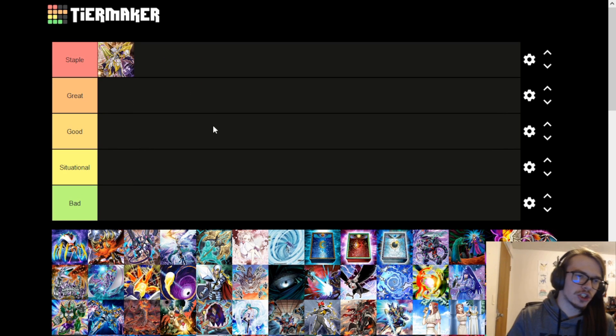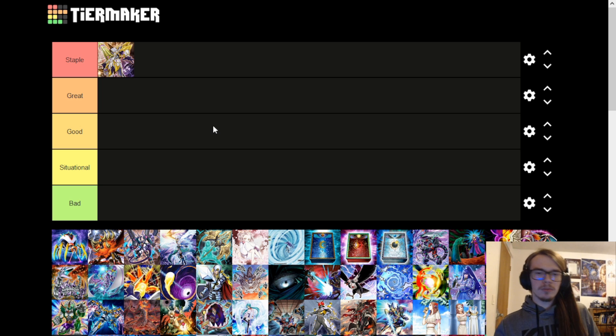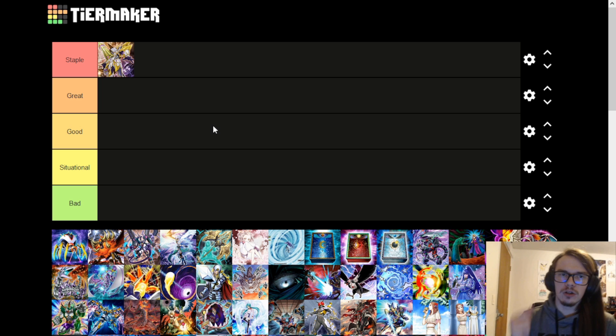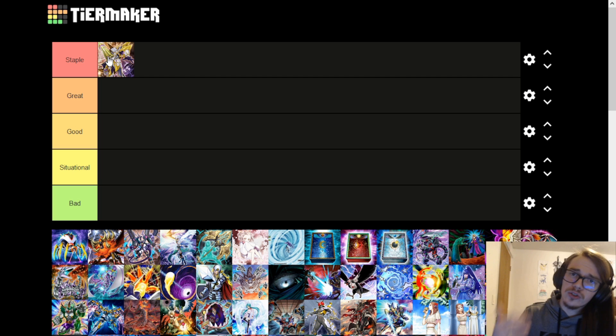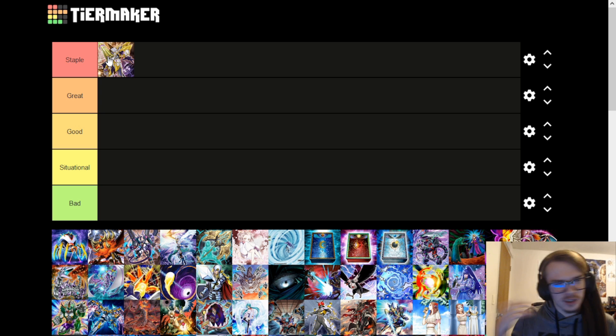First up, Access Code. This needs no introduction — it's a staple. Probably one of the best ways to just automatically OTK your opponent. You don't really need too many other link monsters to go into this guy. Even just a 4,000 attack point monster is often enough, and you can get it up to 5,000. We all know this card, we all love it and hate it simultaneously. It's a love-hate relationship. This card is absolutely crazy.